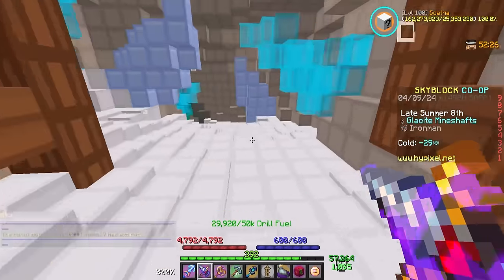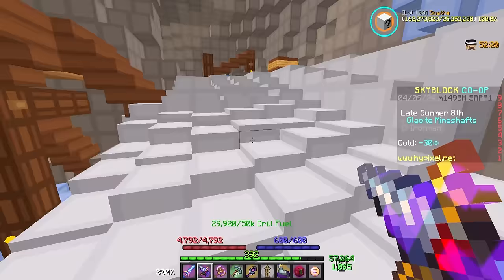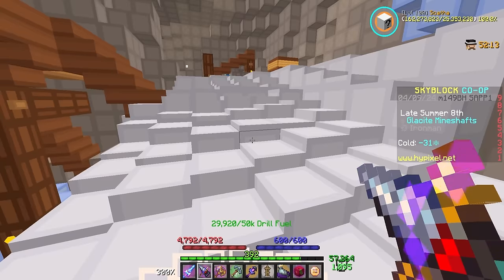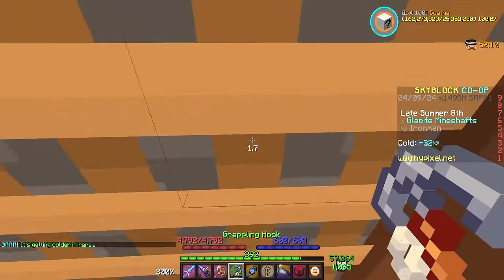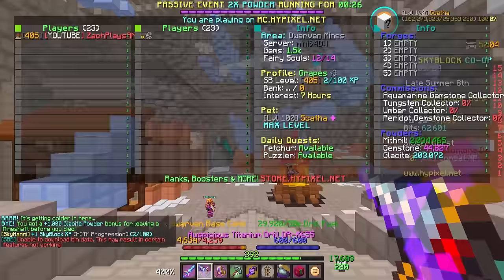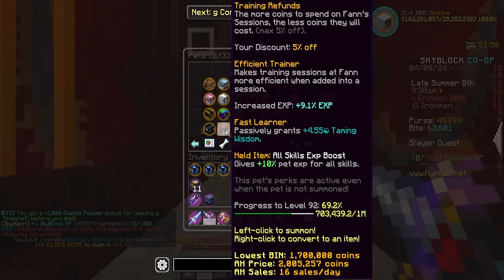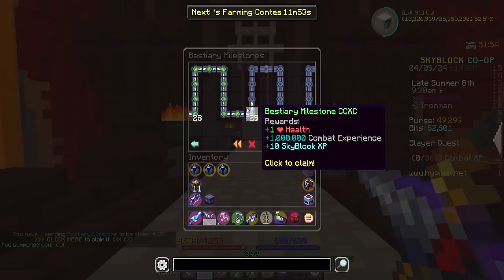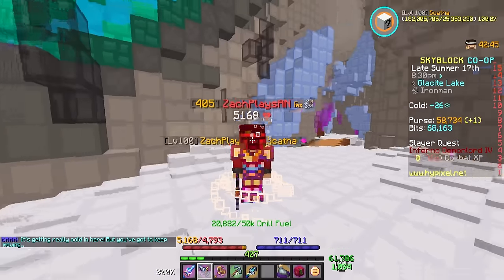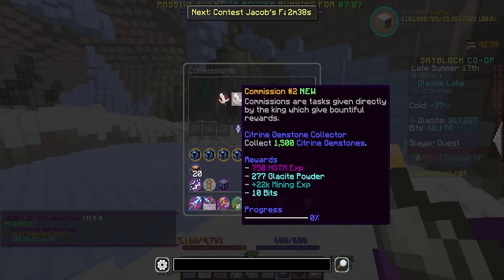Obviously just working on getting as many resources as possible while doing commissions, trying to get mineshafts and suspicious scraps. If we go into my bestiary menu, bestiary milestone 290 actually gives me 10 Skyblock XP, so I should probably go claim this in the Crimson Isle. After 299 commissions, this should be our 300th, and it should be Heart of the Mountain 8. There it is — 180 Skyblock XP, which is actually kind of insane.